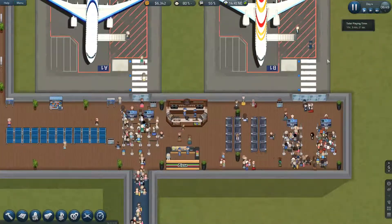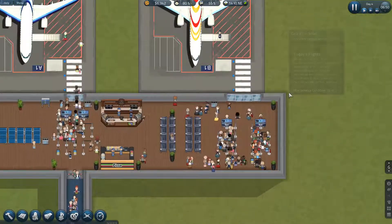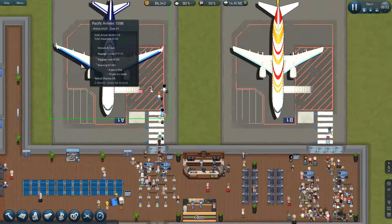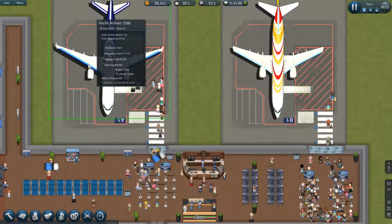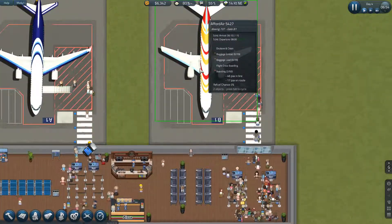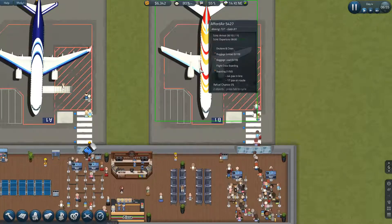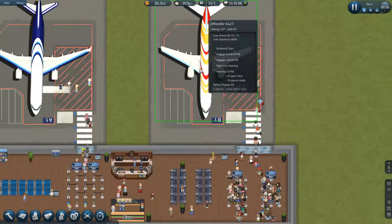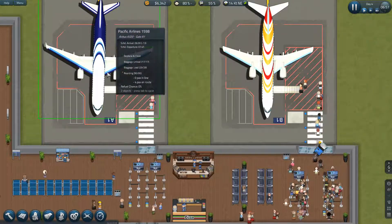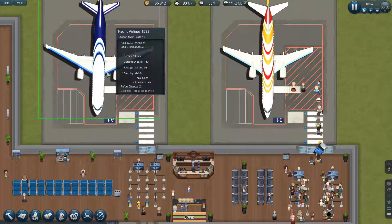Let me just slow it down a second. So far so good — these are boarding nicely. In fact, this plane's almost fully boarded and it's still got 53 minutes until it departs. Boarding has just started on the Ford Air 5427 flight, which is scheduled to depart at 0800 in 64 minutes. This one looks like it's going to be departing in advance, which is good.